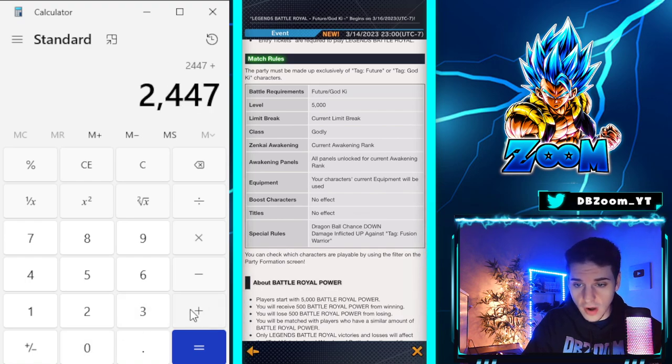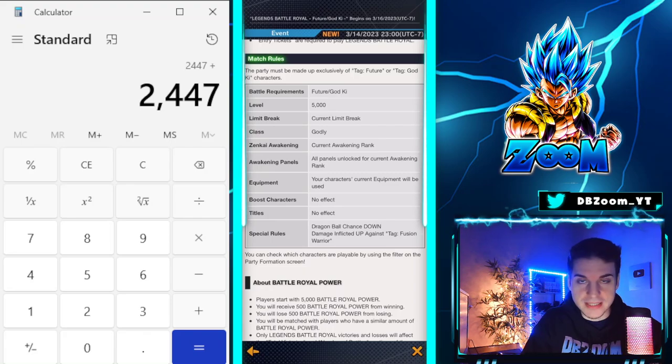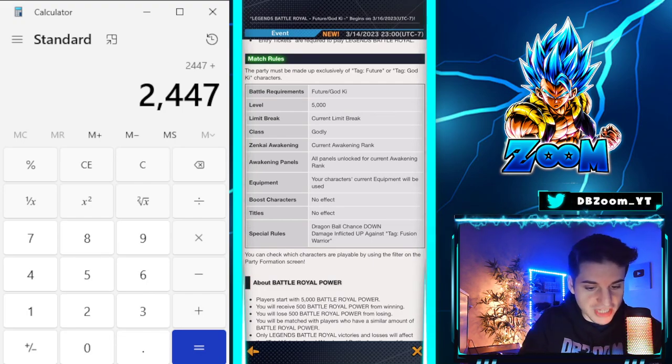Rosé looks really cool — from his kit he looks absolutely busted. He does over 250 damage, gets three ultimates, and looks absolutely insane. There's also very good unique equipment you can farm for him, which I'll show in just a bit. But we're at 2,447 crystals — very solid.